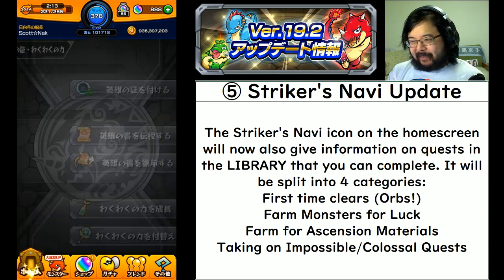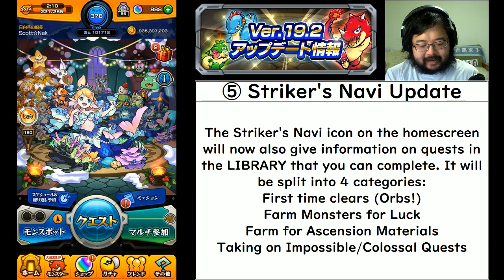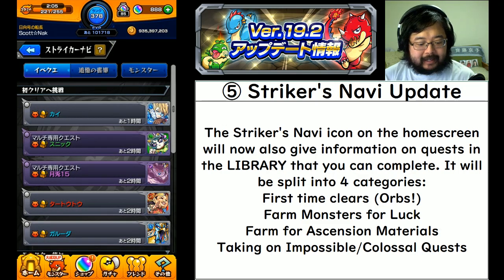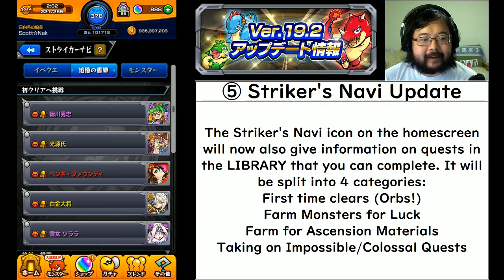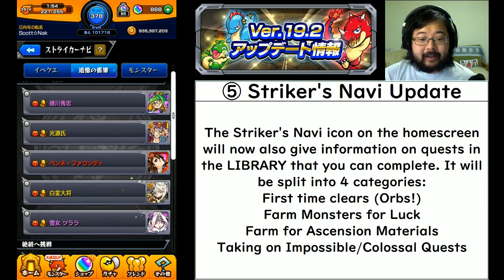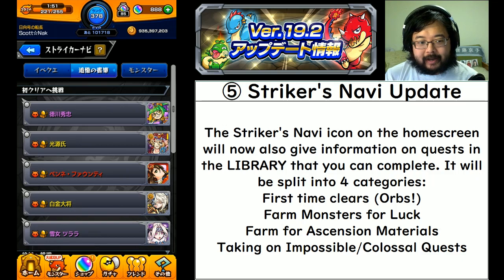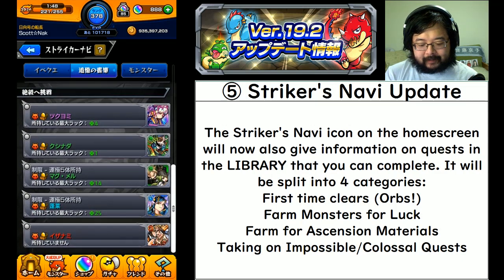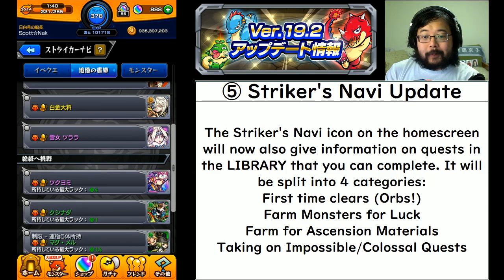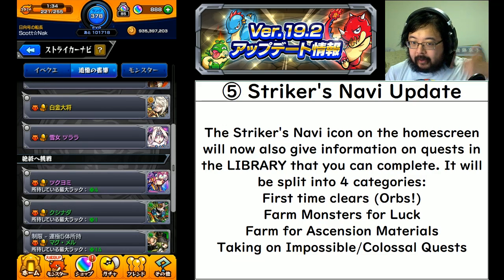Number five: a small update to the Strikers Navi. You see that on the home screen with the 'i' button. There is a new tab available that gives you information based on the library, covering four different categories to consider if you don't know what to do next. The first area tells you to clear something for orbs you haven't gotten yet. The second and third categories point out monsters close to max luck or ascension materials you've set up recurring notifications for.